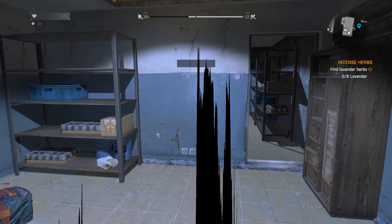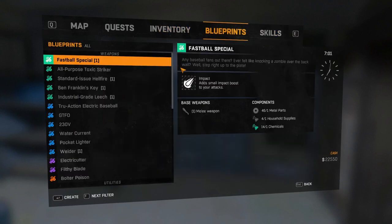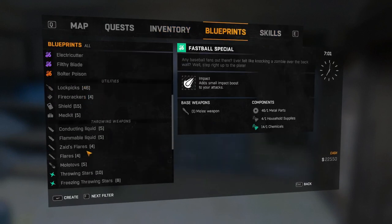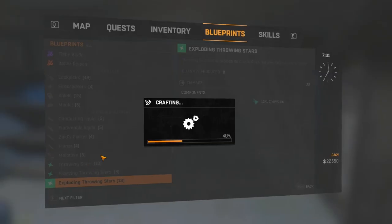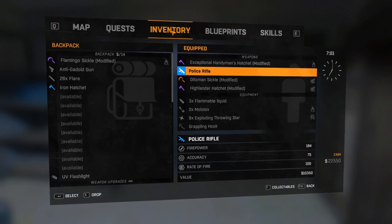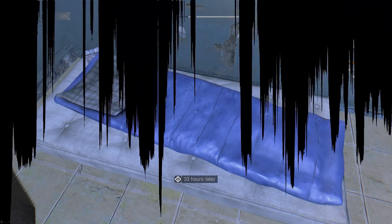You can use exploding throwing stars — that's also a pretty quick method. I haven't leveled up my throwing star damage yet, so I don't know how well it works. But if you have that leveled up, or if you're earlier on in the game, this might be the easier way for you to do it. Just use exploding throwing stars, and I'm going to go ahead and show you that method here.